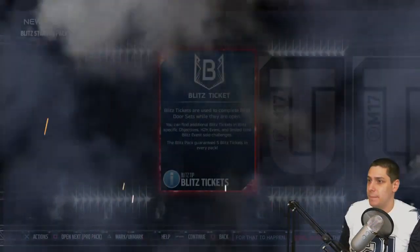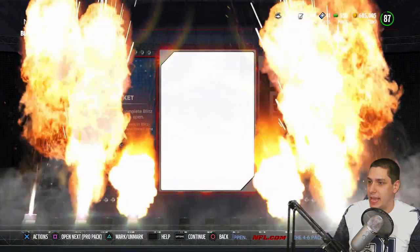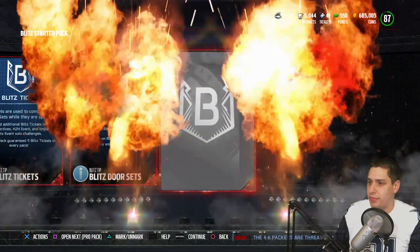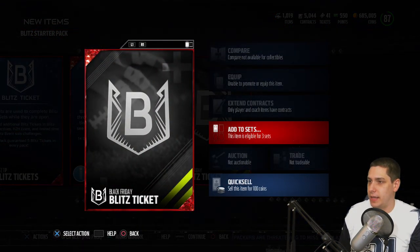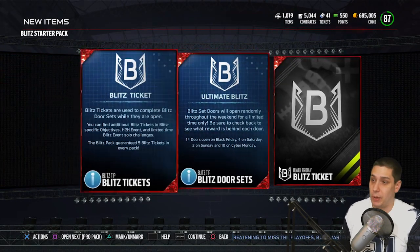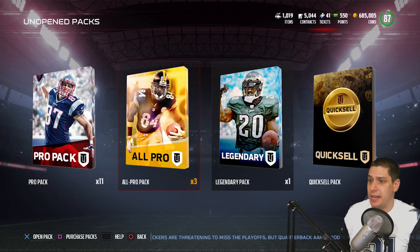Let's see here — maybe it's going to contain some Blitz Collectibles. We get an elite Blitz tip, and then another elite Blitz tip, and then a third one. So a Blitz ticket — okay. I think this is just the standard thing, so at least we get one of them. And then obviously I've got these packs here.